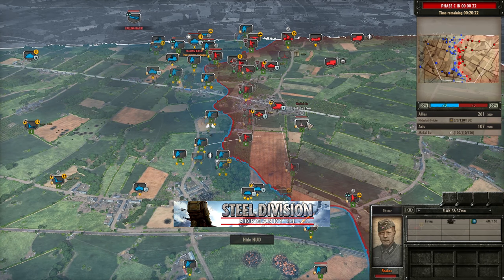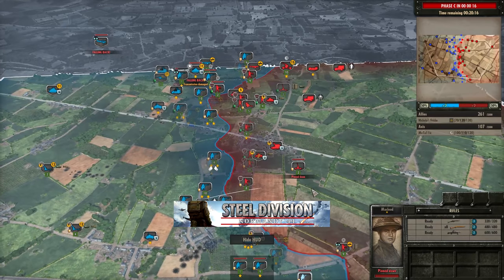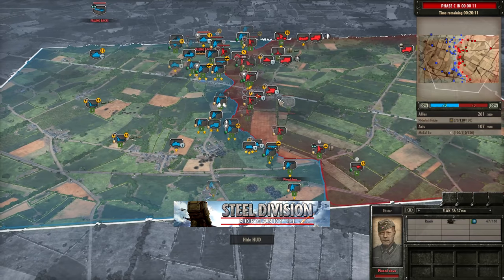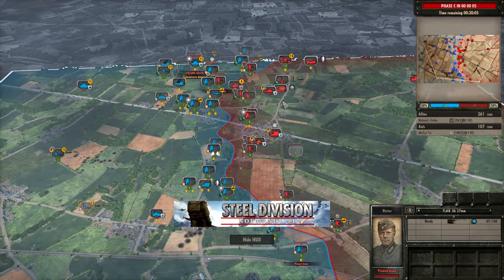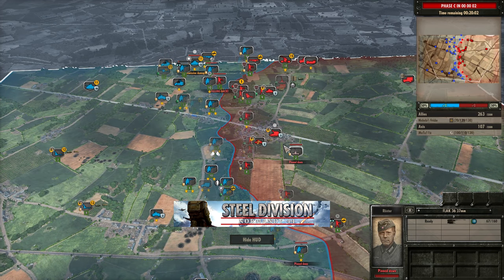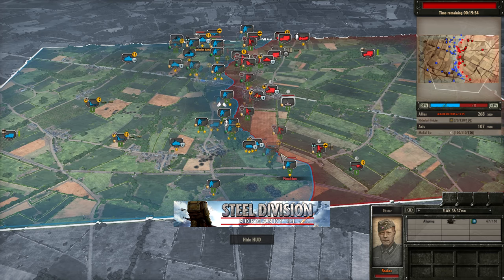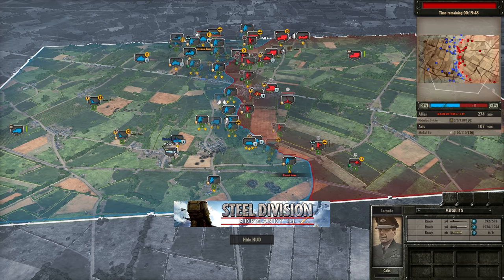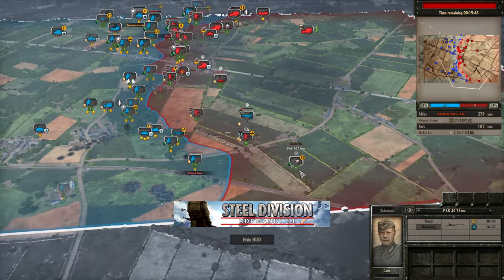Now the 25 pounders are trying to take out the Flak 36, which is revealing itself by attacking infantry. Not ideal, but you can't really turn off the HE or it won't fire at aircraft either - unless you want to micro it by turning it on and off whenever a plane comes in. 51% for Nicholas Frick now - he's starting to build up his points again, flicking in and out of 51 and 50%. A bomber is coming in with 6 HE power bombs going straight for the Pak 40.